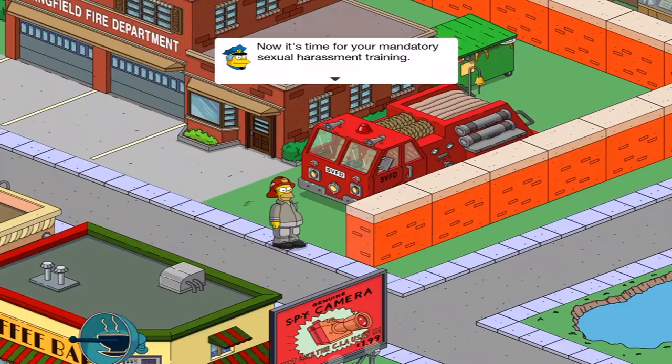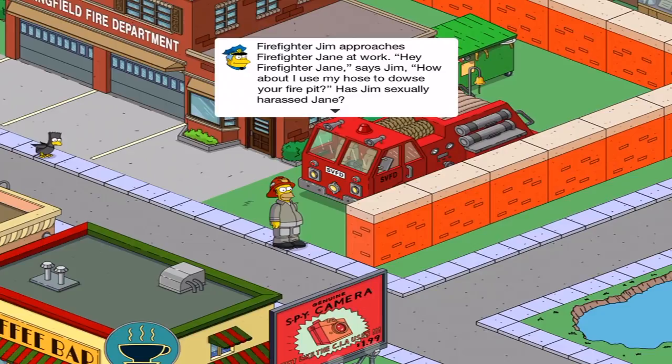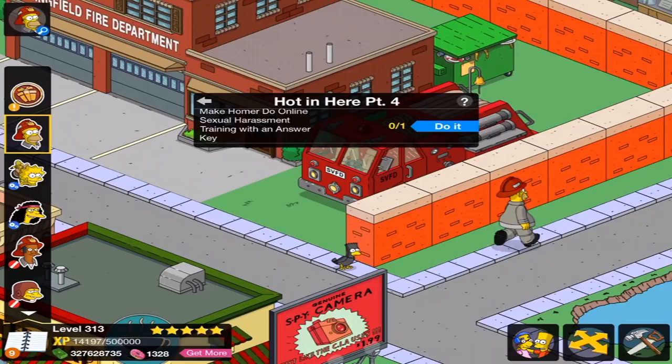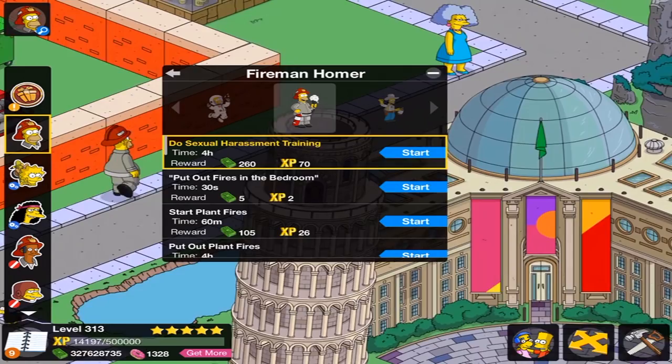Now it is time for your mandatory sexual harassment training. Consider the following scenario. Firefighter Jim approaches Firefighter Jane at work. Hey, Firefighter Jane, says Jim. How about I use my hose to douse your fire pit? Has Jim sexually harassed Jane? So did Jane say yes? He left out the best part. Didn't answer the question, homey old boy. Homer would do online sexual harassment training with an answer key. Really? Look at me, I'm a fireman! I don't think he's ever going to become an official firefighter.